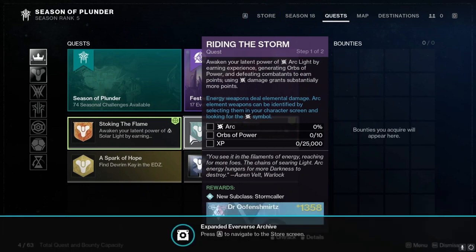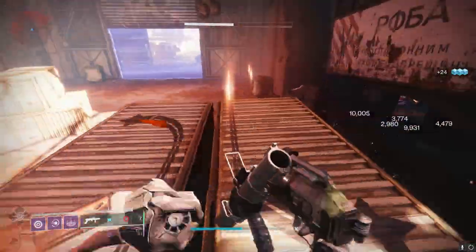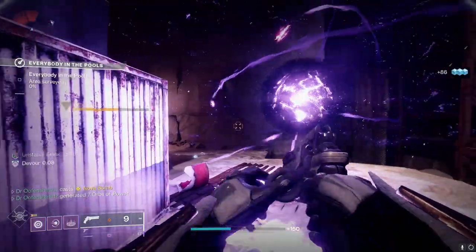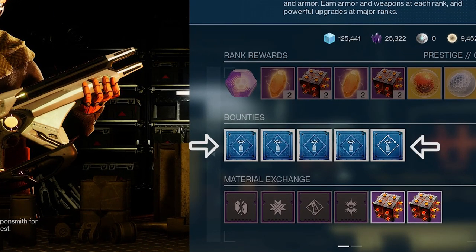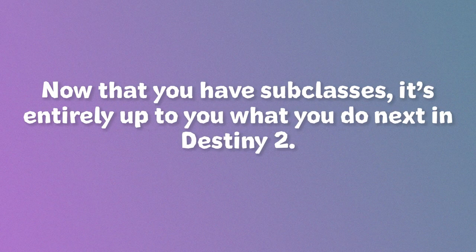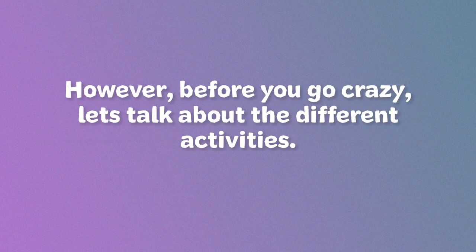In my opinion the easiest way to complete these quests are lost sectors, as they can easily be repeated and have lots of enemies grouped up. To create orbs of power you must kill multiple enemies with one super usage. To get XP fast I recommend taking bounties from Banshee-44, the Tower's gunsmith. Now that you have subclasses, it is entirely up to you what you do next in Destiny 2 — but first, let's talk about the different activities.